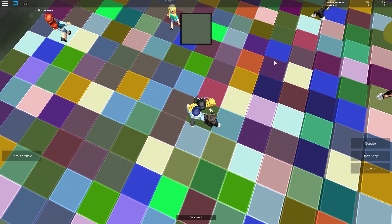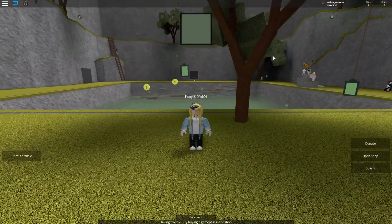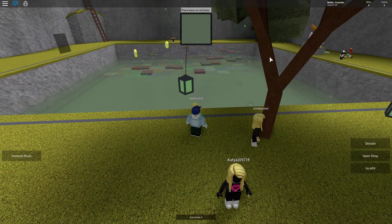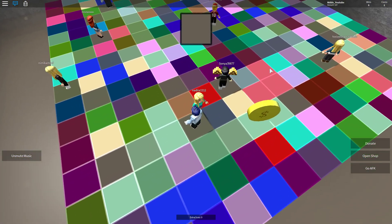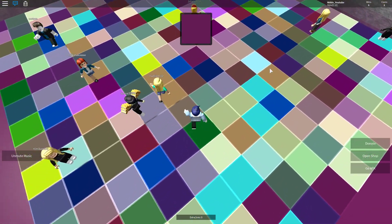Is this the right one? Oh, so many people fell down right there — there were no winners in that round. Let's try the next one. Like a brownish grayish color, let's try this one. All stayed on the right one — that's crazy.